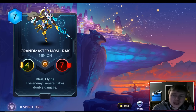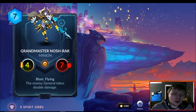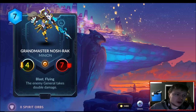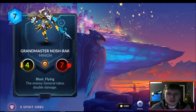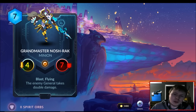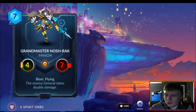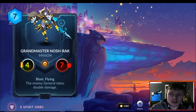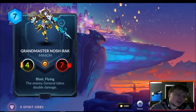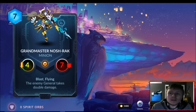The part I didn't go over yet — it has Blast and Flying, which is really nice because you can get out of battle and your ability stays in. You don't have to worry about Magmar hitting you with an Egg Morph — you can get out of battle, still do damage, and all your other creatures are also doing double damage because of this card's ability. This is probably the best card spoiled so far in my opinion. Compared to Grandmaster Embola, you can see how powerful this is — Embola is powerful in control decks, but Nosh-Rack is super powerful in aggro-style decks.